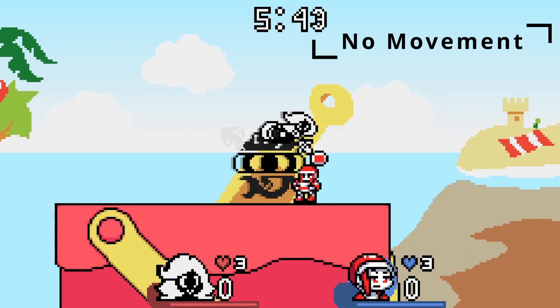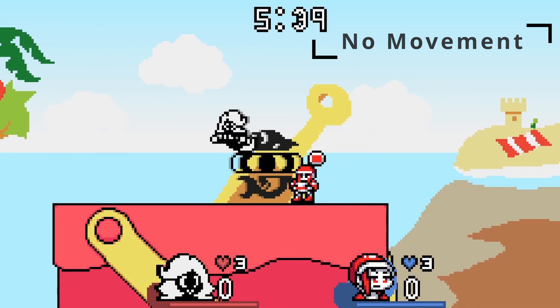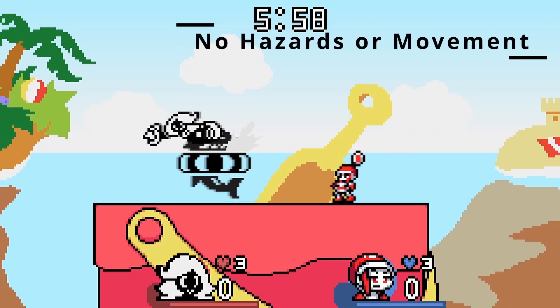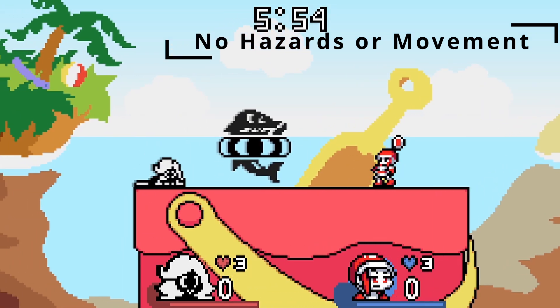In the case of Bucket Beach, this will freeze the platform in place but still allow players to move the platform themselves. These options can be mixed as well for a completely still stage, as demonstrated by this version of Bucket Beach with a totally immovable platform. As you can see, this allows for one stage to become up to four unique stages! The exact mechanics of these options will vary on a stage-by-stage basis, especially as I'm going to be doing my best to have as many stage options as possible, but they should follow these general rules.